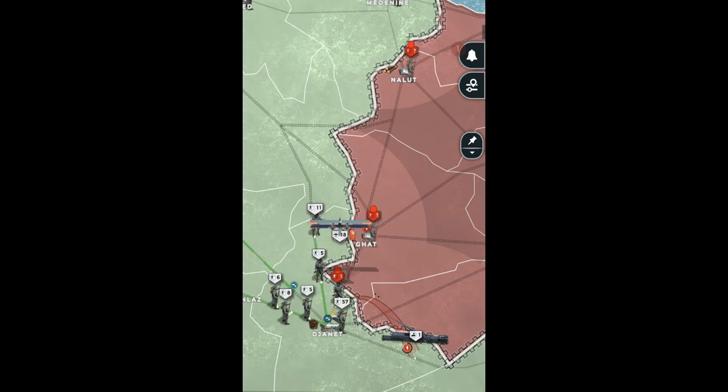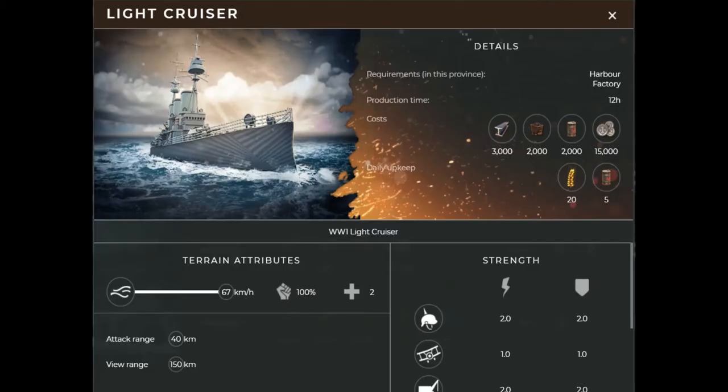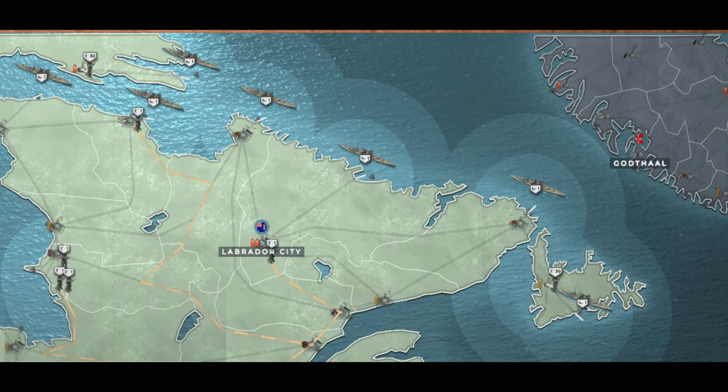To win a fight against artillery, you can bomb them with bomber planes or engage in an artillery duel. Naval warfare in Supremacy 1914 is simple yet engaging. You only have three naval units: short-range cheap light cruisers, long-range heavy-hitting battleships, and stealthy submarines. Cruisers and battleships have a ranged attack, meaning you can bombard the enemy coastline.